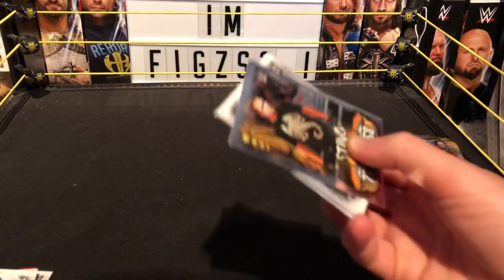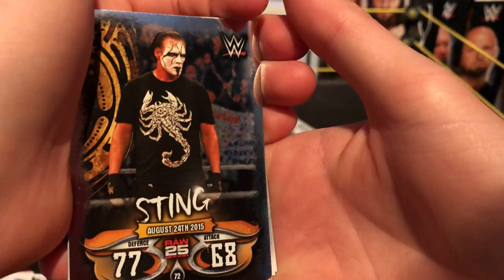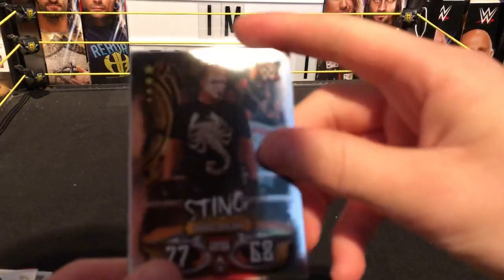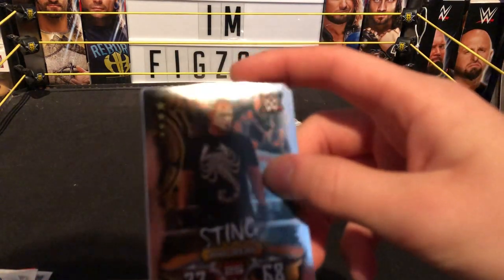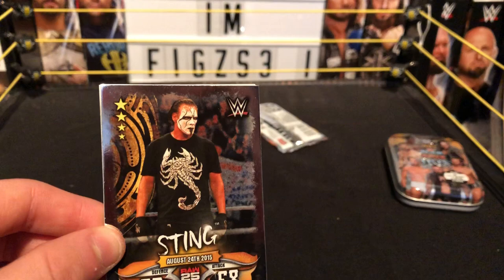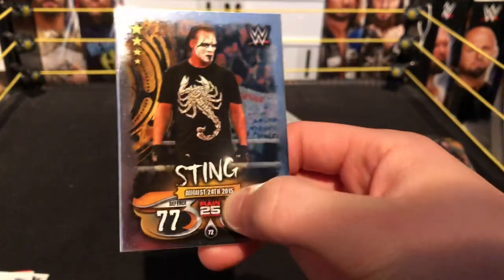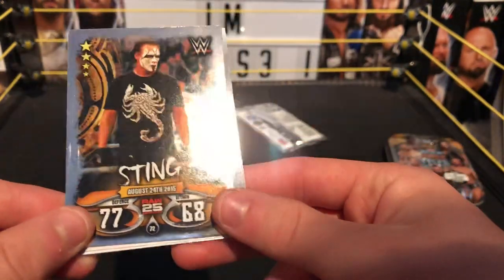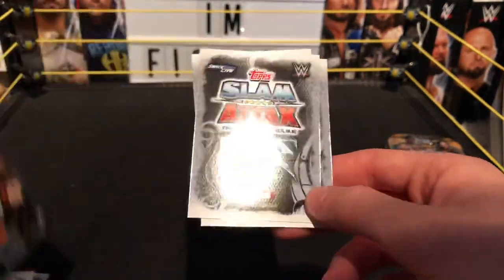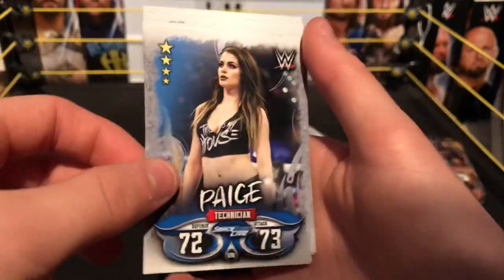I just want a Pete Dunne card so bad. We have a Sting card — this is when he attacked Triple H or something after Survivor Series, or Night of Champions, I'm not too sure. It says Raw 25 underneath — so it must be from Raw. Defense 27, attack 68.